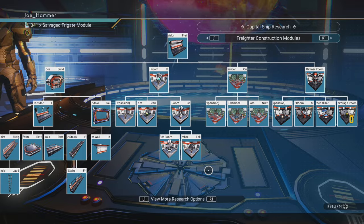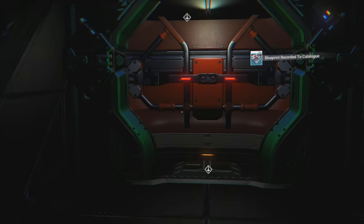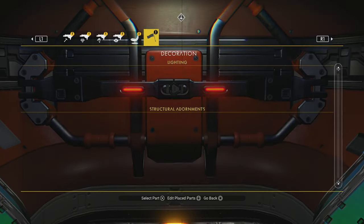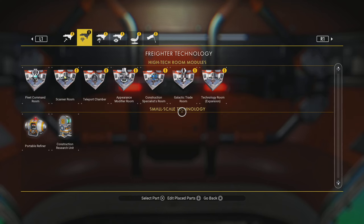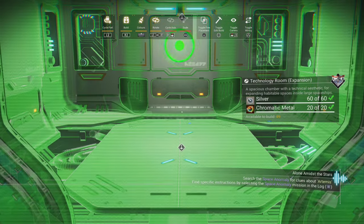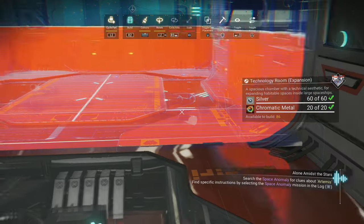With everything unlocked, I feel like I should warn you - this is not necessarily going to be about making this the prettiest thing, but it is a layout that I like. When it comes to being in my freighter, I do like to have it be fairly close together and accessible. I don't want to be walking around all over the place, spending a long time getting to things and looking around.